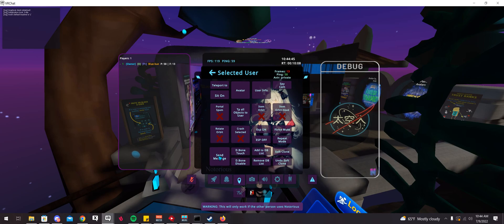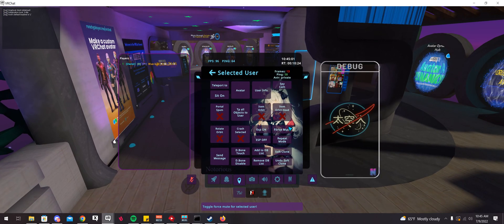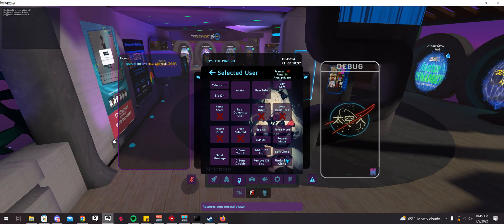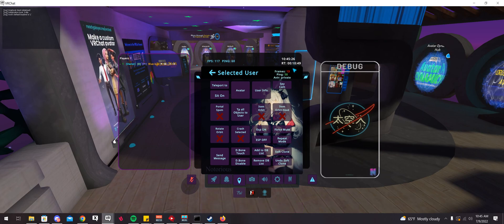You can send messages if the person is also running Notorious — basically a private DM in-game. You can soft clone: if somebody is in a private avatar, you can still load their asset bundle locally. So if someone is in a paid avatar uploaded privately, nobody could normally clone it, but with Notorious you can soft clone it, which means only you can see it. Essentially, you can test out private avatars before paying for them. I don't know if that's malicious since nobody else can see it, but it's interesting.